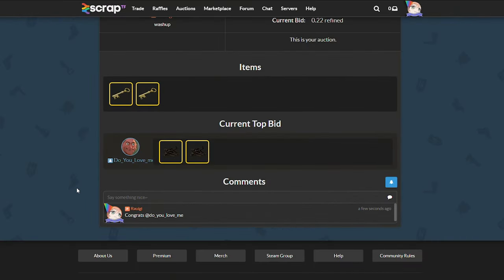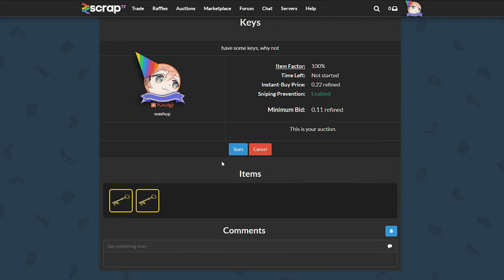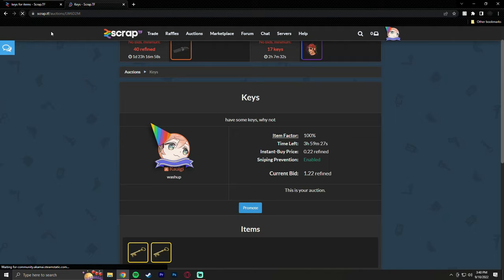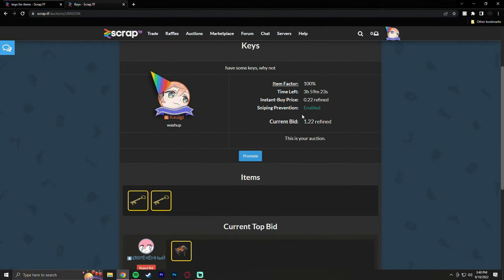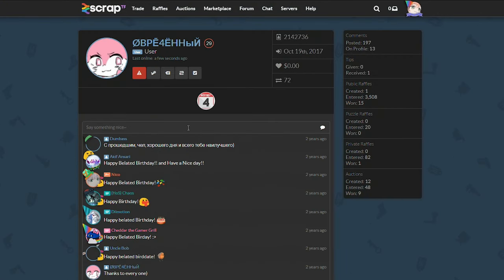One other factor I failed to take into consideration is that you're only allowed to do one auction every three minutes. Now that three minutes has passed, I can finally put the next one up. As I'm waiting for people to place their bids, all I'm doing is hitting the refresh button up top, and eventually somebody will bid.